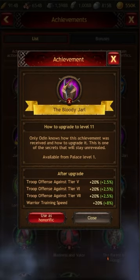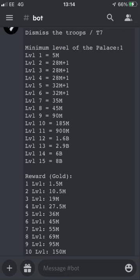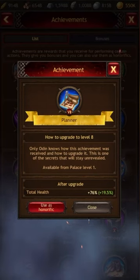I'll put the requirements on screen for levels one to ten. As you can see, it's really expensive the higher you go — level 15 is 8 billion T7s, which is quite a lot. However, in return it gives really good gold; the total gold payout for this achievement is 2.17 billion. It also gives out really high bonuses against T5s, T6s, and T7s, plus warrior trading speed bonuses. When maxed, it's huge, so I definitely recommend working on it.